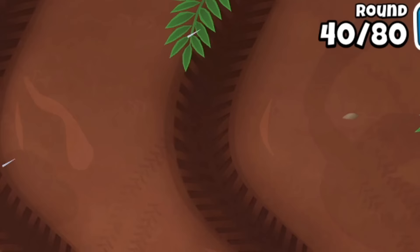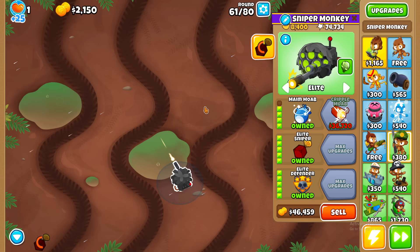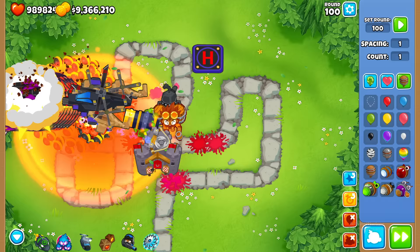Now for the round 40 MOAB that ends so many Muddy Puddles runs. Oh, that is worryingly impressive. I beat round 80 with the sniper. I could have gone to round 100, but instead I went to sandbox mode and sent 50 fortified BADs at the same time. It destroyed them. I'm pretty sure it could beat round 100. The plane also would have worked, but we are just getting started.